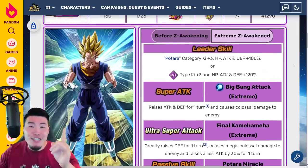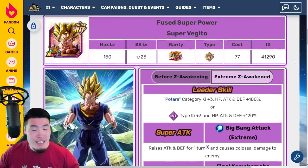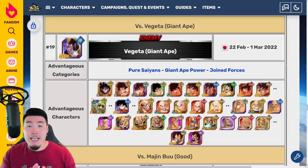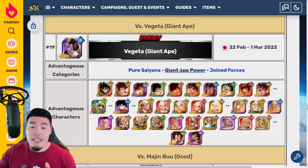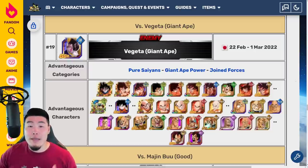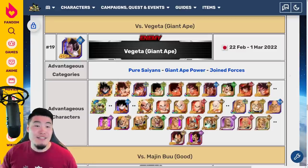So that is the INT Vegito Extreme Z Awakening. Next up, we have the next Explosive Chain Battle boss, which is gonna be the Giant Ape Vegeta. The advantageous categories are Pure Saiyans, Giant Ape Power, and Joined Forces, and here is the pool of advantageous characters. I will be making a video of me trying to set as high of a score as possible, so look forward to that.